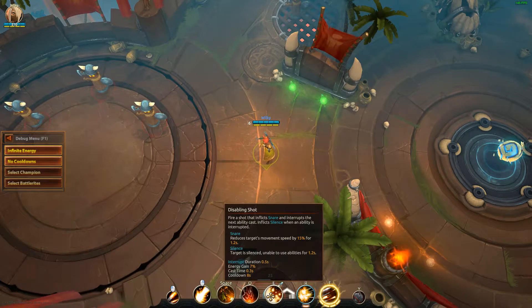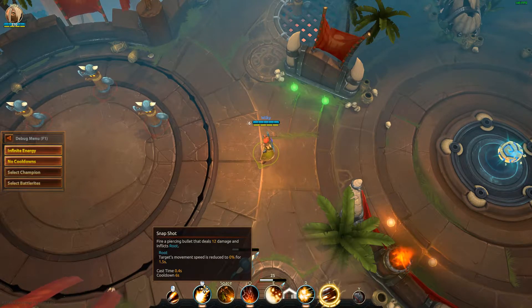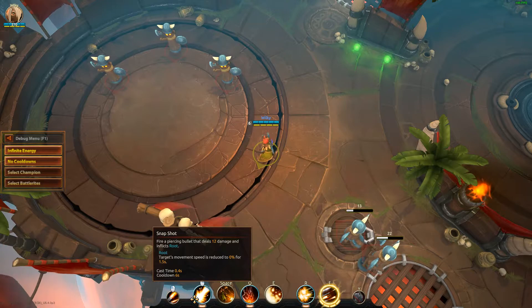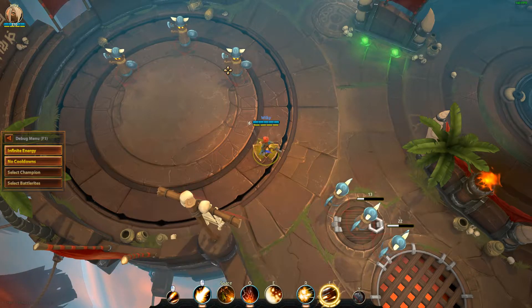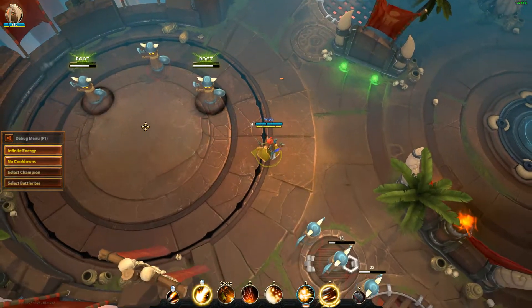That's pretty much all of her basic abilities, so let's take a look at her EX abilities. Her first EX ability is Snapshot, which changes her Snipe into a relatively fast-casting shot. However, it doesn't deal as much damage, but there's no damage drop-off — so hitting multiple enemies will still deal the full 12 damage. The root reduces movement speed to 0% for 1.5 seconds, basically rooting the enemy in place, which is pretty good.